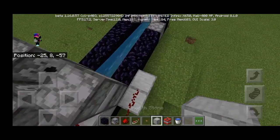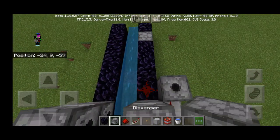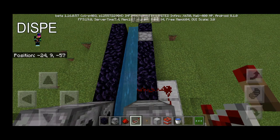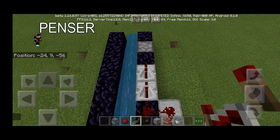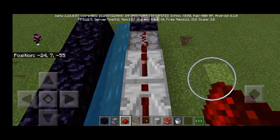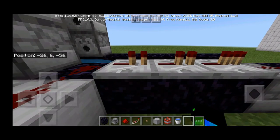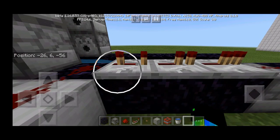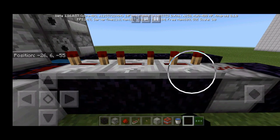Now place a redstone dust block here, redstone dust like this and like that. Place three repeaters going to the dispenser, and place redstone dust on the dispenser so it can power. Turn all the repeaters to 4-tick — 1 tick, 2 tick, 3 tick — this controls the delay for how late the redstone signal reaches the dispenser.